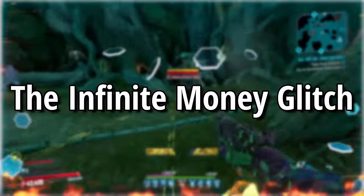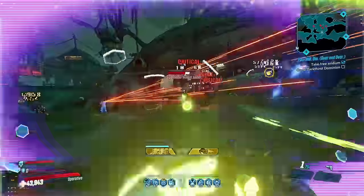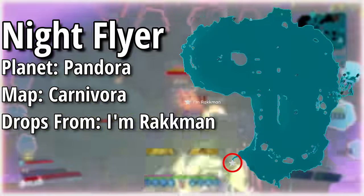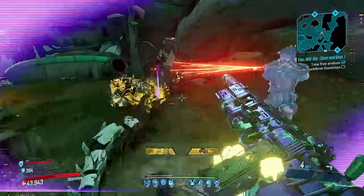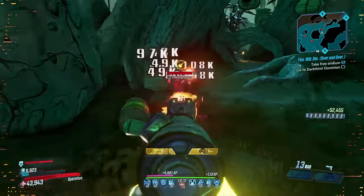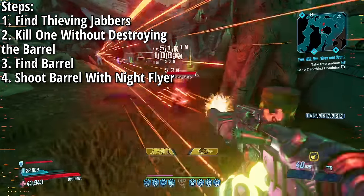The next glitch is the infinite money glitch. You'll need the Night Flyer legendary pistol, which drops from I Am Rack Man located on the map Carnivora on the planet Pandora. Once you have the pistol, fast travel to a place where thieving jabbers can spawn — my favorite location is the area right underneath Knotty Peak. Find a thieving jabber and kill him, but make sure not to destroy the barrel he is holding.